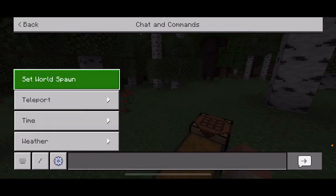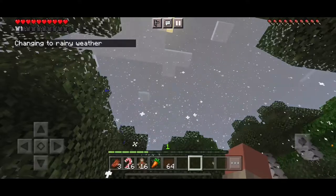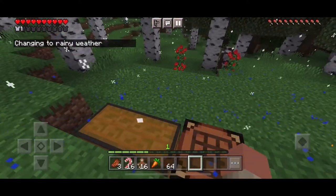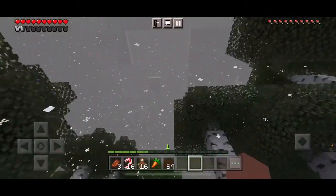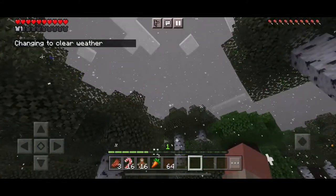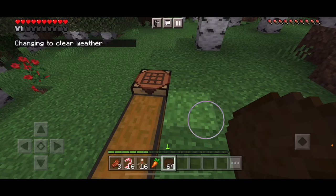The first thing was rain, but this time it's snow. The rain has been re-textured to snow, which is very nice. And next up is the cake — the cake has been re-textured.